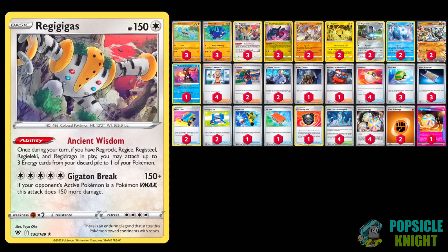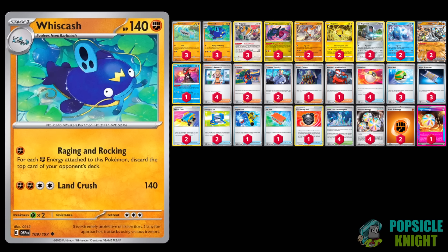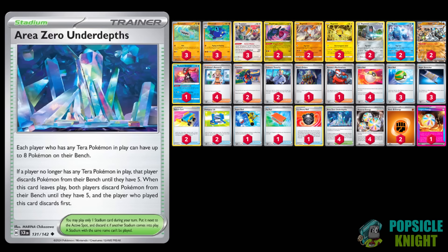To constantly energize our Whiscash, we'll be utilizing Regigigas to power up the attack thanks to its Ancient Wisdom ability. As long as you have the five other Regis in play, you can use this ability once during your turn to attach up to three energies of any kind from your discard pile to one of your Pokemon. When you attach those Reversal Energies onto Whiscash, you can discard anywhere from three to twelve cards from your opponent's deck.